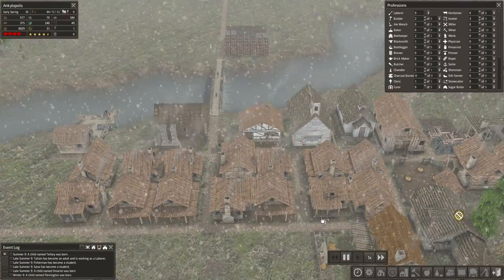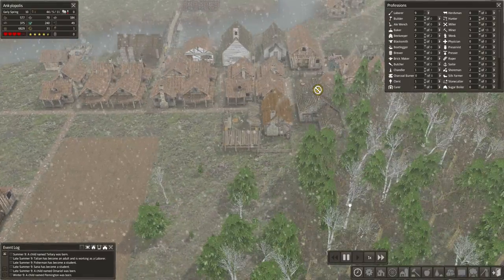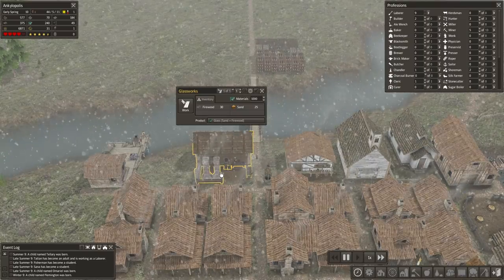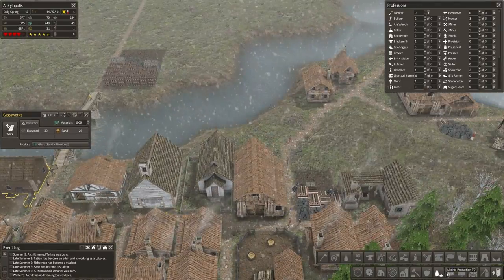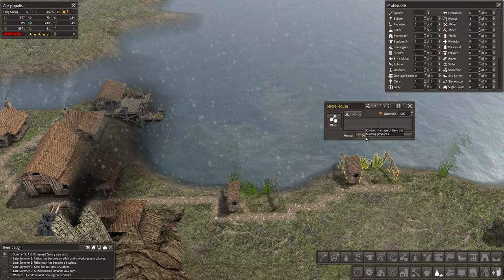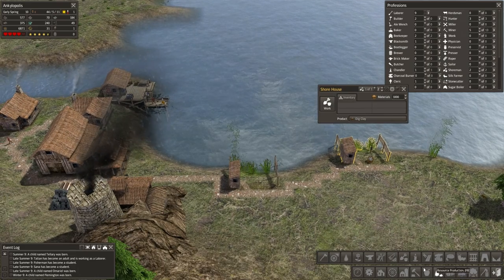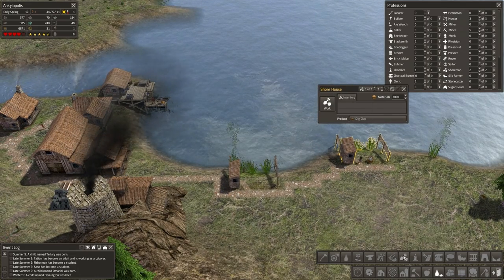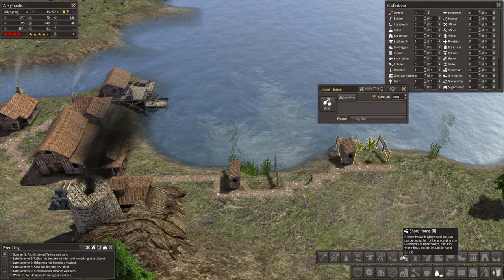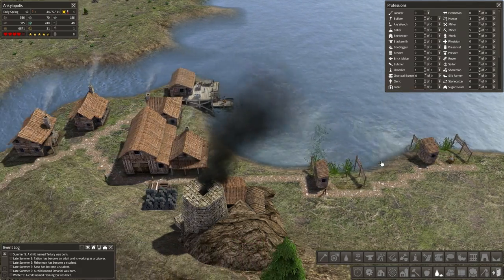Hello, BricklayingTubers, and welcome back to Let's Play Banished with the Colonial Charter Mod. Last episode, I was confused about how to make bricks. We knew that the shore house can make clay, and the resources menu with the shovel icon mentions you should be able to turn clay into bricks at a brick maker. I couldn't find how to build a brick maker, so I actually had to look it up on the wiki for the mod.